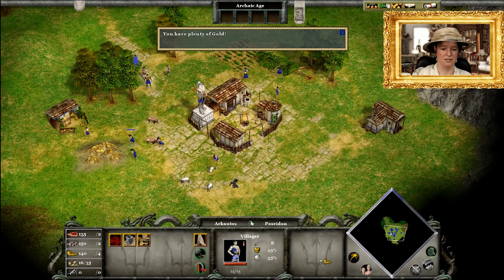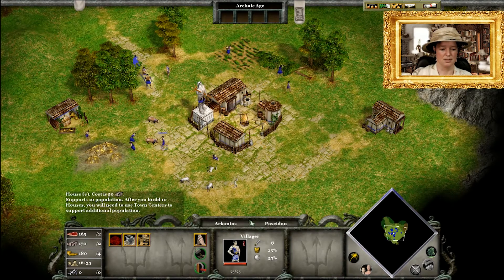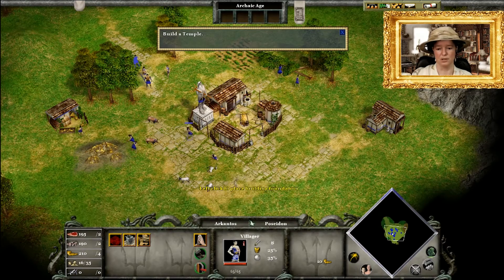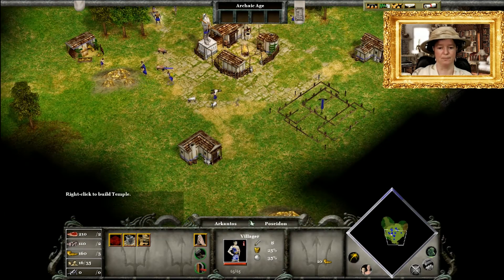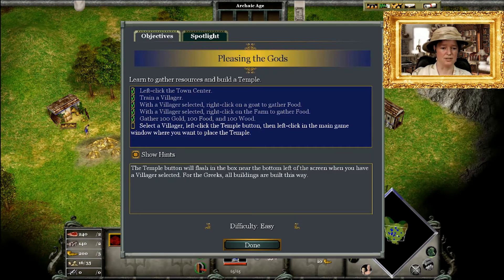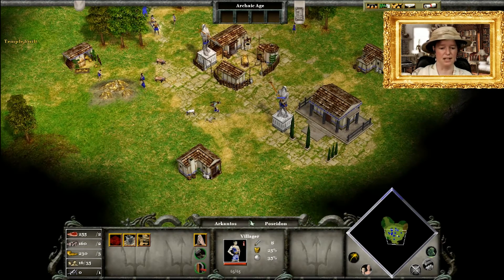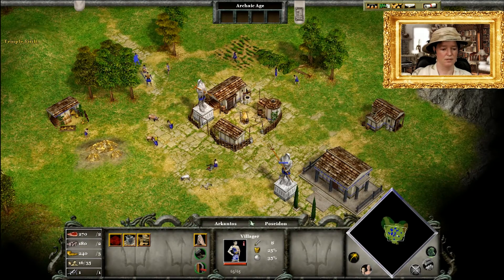Select a villager — notice the buttons at the bottom left, these are the buildings the villager can construct, such as houses and granaries. Left-click the temple option, then left-click the main game window to place it. There we go — the temple is placed and is now being built. The villager that built the temple has started to worship and your favour is increasing, shown by the lightning icon down here. Additional worshippers will make your favour rise more rapidly.